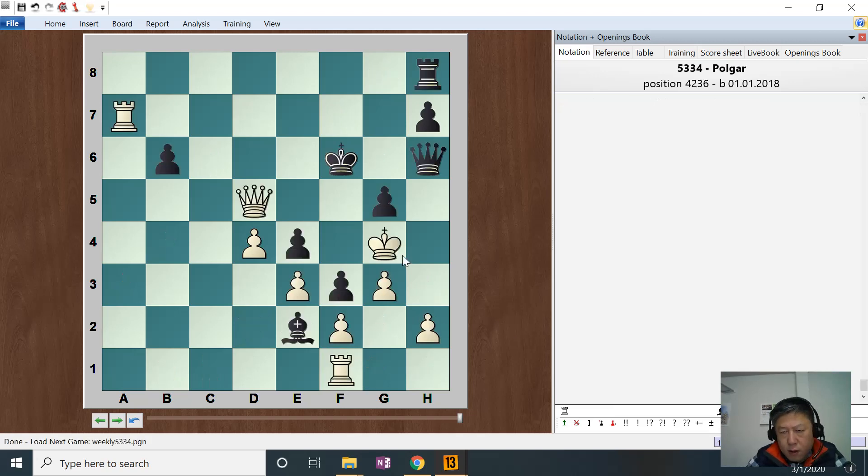4236. We are black. I have a bishop, I have a pawn. How can this bishop be usable? The pawn cannot move. Okay, maybe not bishop. This pawn controls here and here. And one useful piece is the queen.